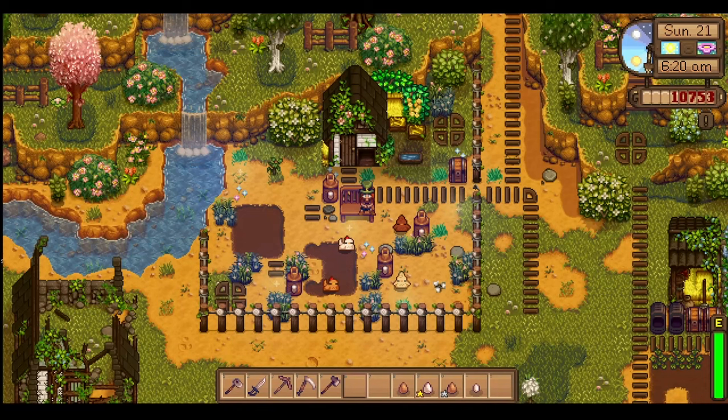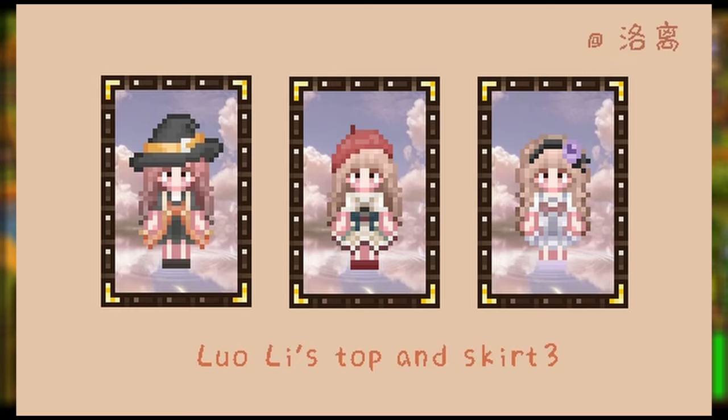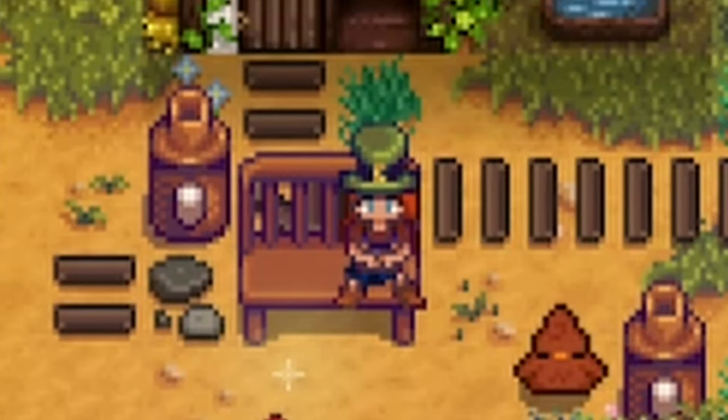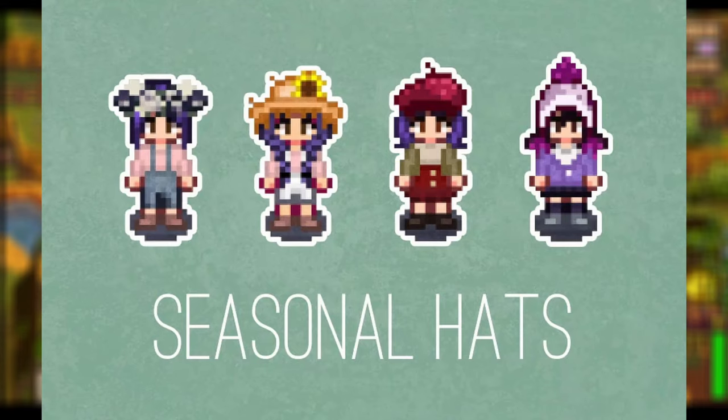Up next, there were so many from this creator, but this is Luoli's Top and Skirt Mod number three. It gives you a couple of different top and skirt options in a really nice blue, green, and orange color palette — I really love how these look. And lastly for clothing, we have the Seasonal Hats mod. This adds in a ton of new hats: various berets, flower crowns, straw hats, trapper hats, and a winter beanie, each with different colors or flower options. My favorites are the straw hats for summer and the little berets for fall.